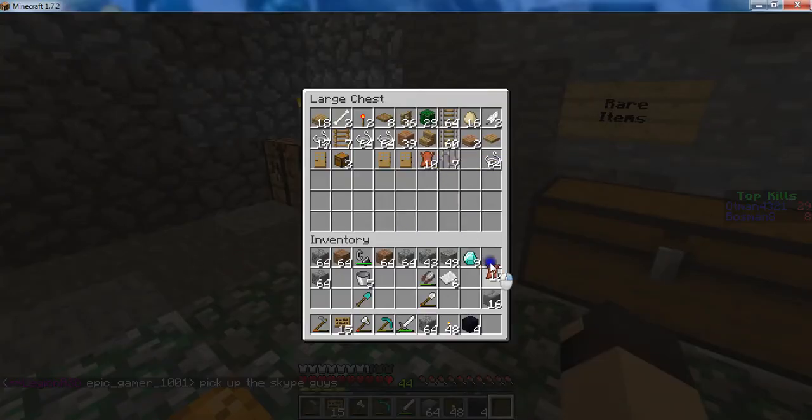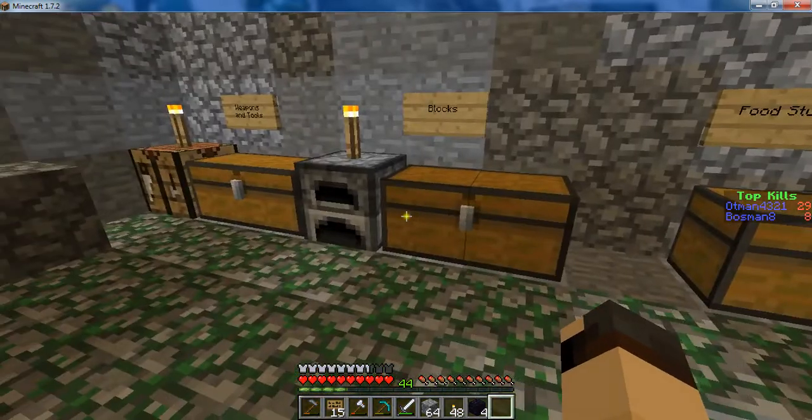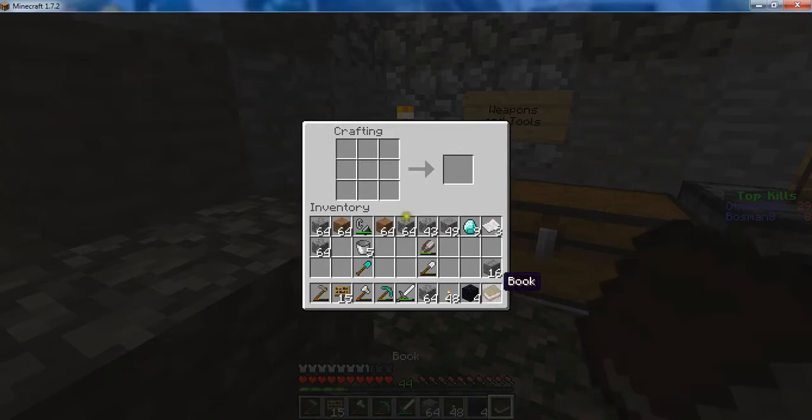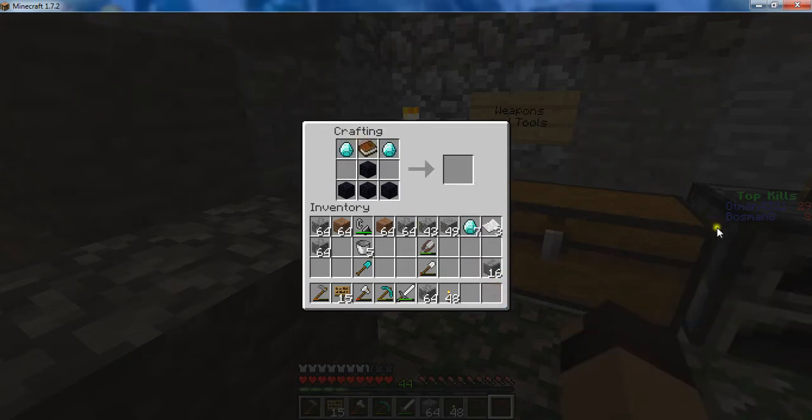Okay, someone took a whole bunch of stuff from here — what did he take? He took almost all of our iron, a ton of our stuff, and like a bajillion pounds of leather. Yeah, he probably just made himself armor — all iron armor, and we have like no leather left. Max, you do not know how to make an enchantment table. Well then, you're doing it wrong. Nevermind — I got it.